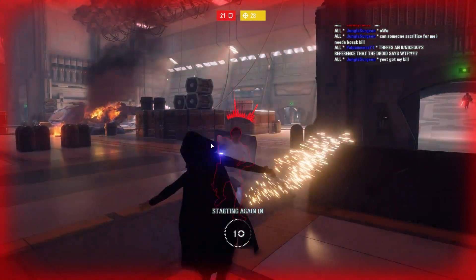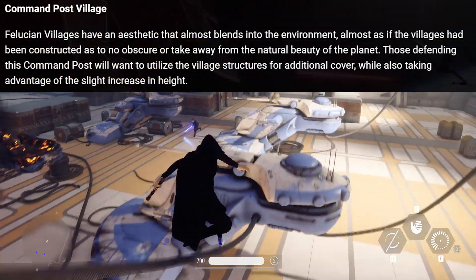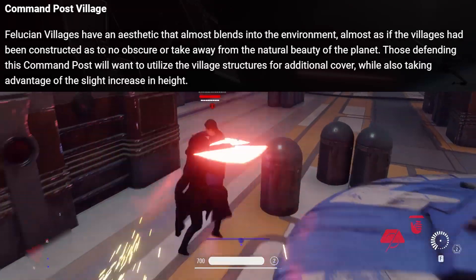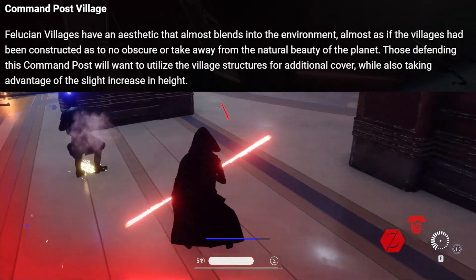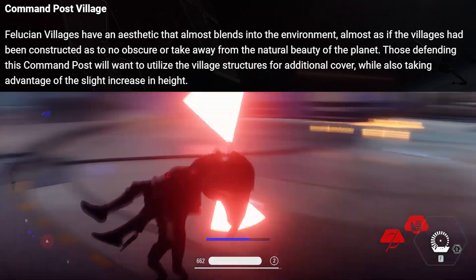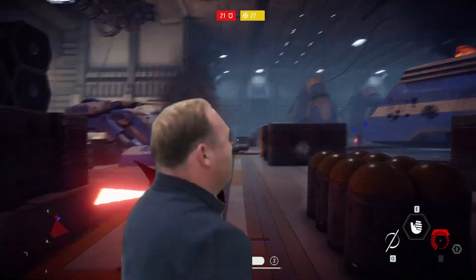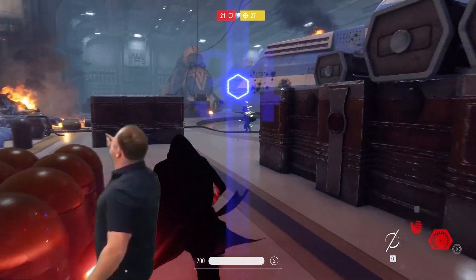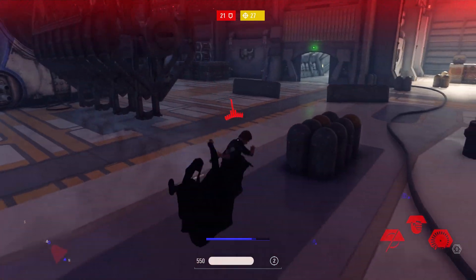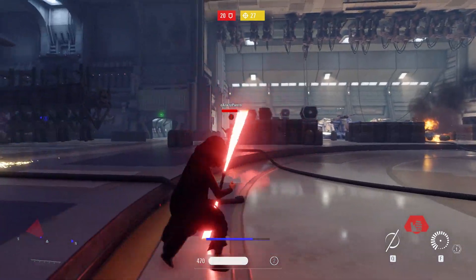The first location is called Command Post Village. Felucian villages have an aesthetic that almost blends into the environment, as if the villages have been constructed so as not to obscure or take away from the natural beauty of the planet. Those defending this command post will want to utilize the village structures for cover while taking advantage of the slight increase in height. It sounds like a great spot for a Specialist, similar to the big trees on Kashyyyk.